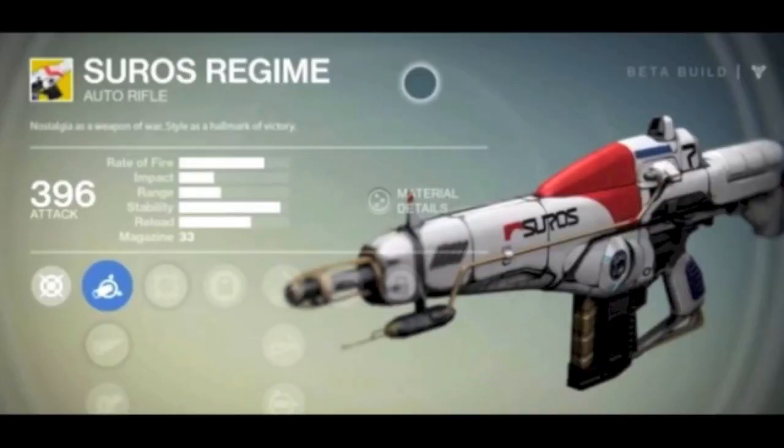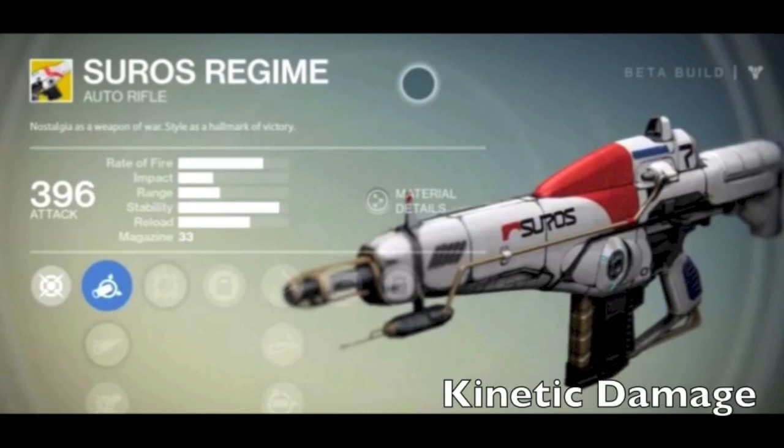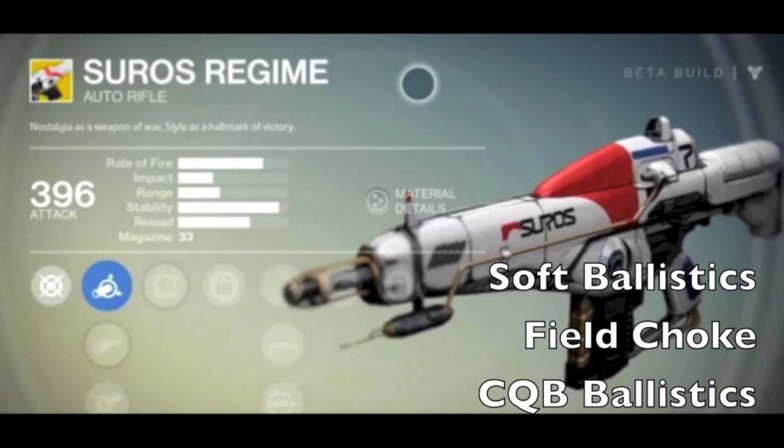Now we're looking at the SUROS Regime. It's got an extremely high rate of fire but I've never seen a gun have more stability, so I'm guessing this is going to reward someone who is very accurate. The impact and range aren't that great — it almost feels like a close-quarter submachine gun. I picture it being really good for the Hunter running close to enemies: stable, high rate of fire, low impact. Into the upgrades: first is kinetic damage, then soft ballistics which gives less recoil but a penalty to impact.